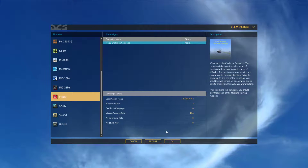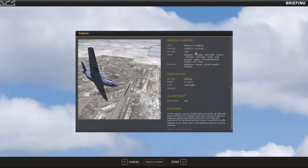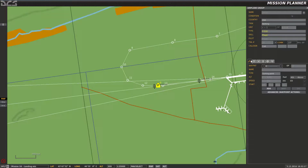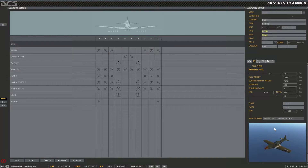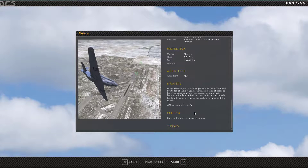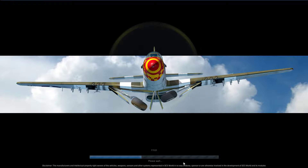Currently on mission 4. After changing my paint job, of course. If you're new to flight simulators or DCS in general, or are transitioning into the Mustang from a jet, this is going to take a bit of getting used to. I'll explain that as we go.